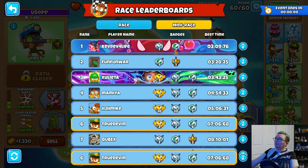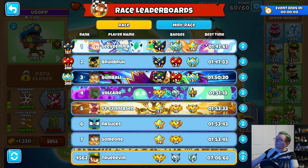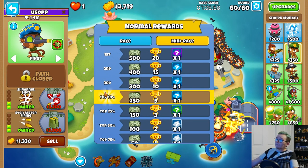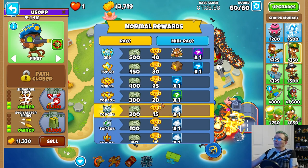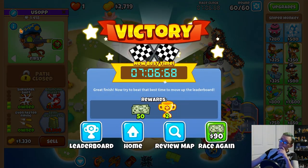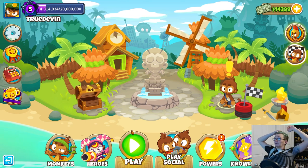Just to see my mini race section - I'm actually sixth place in my mini race. I feel like that event timer is wrong though. I'll probably get a better reward in the mini race. I got top 10% in the mini race as well. Top reward right now is 250 Monkey Money, five trophies and an Insta Monkey, and then another tier is 200 Monkey Money, 15 trophies and an Insta Monkey.